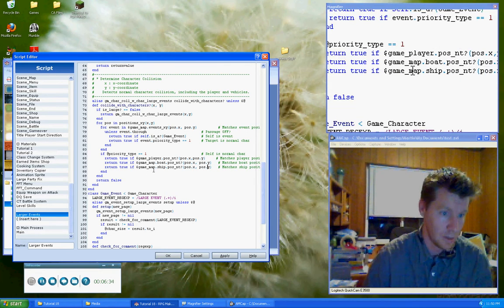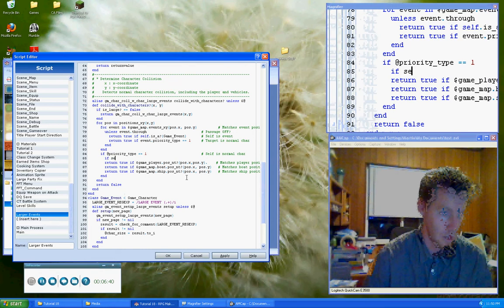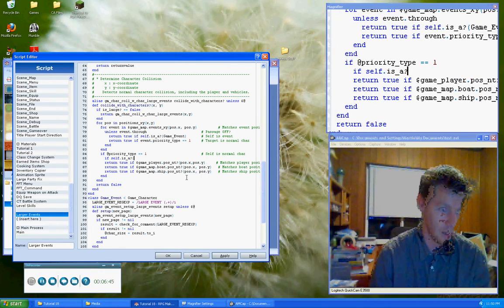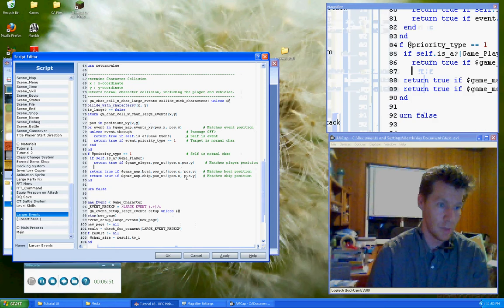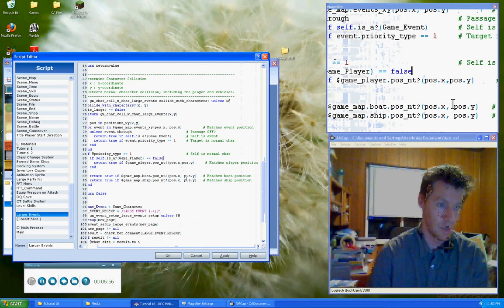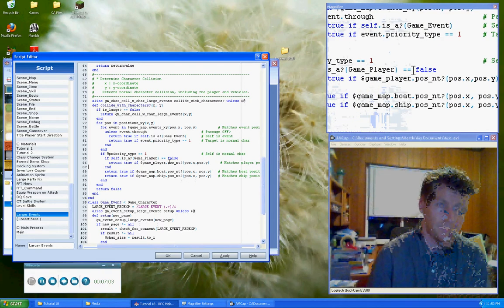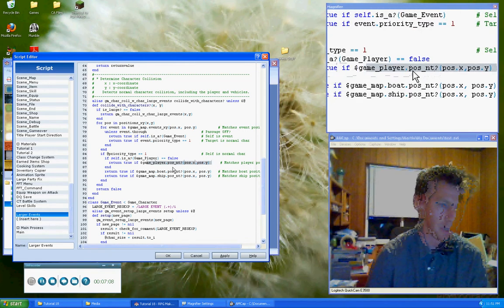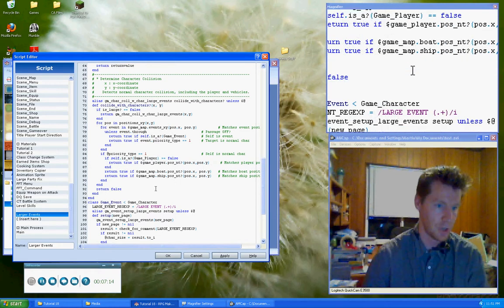So, and then remember that part about game_player. If self is a game_player — so here we're asking this checking event, are you the game_player? In which case, skip over this. So we're saying if you are not the game_player, then check to see if you collide with the player. Otherwise, check if you collide with all the other things. So that should handle all of that.